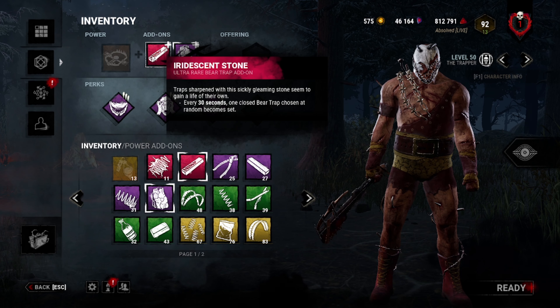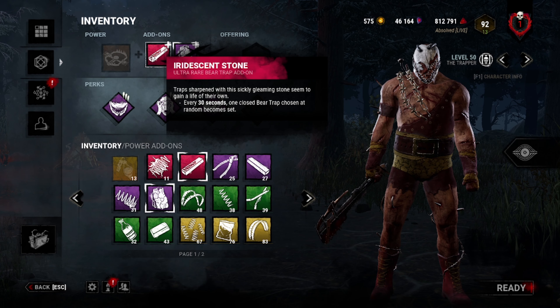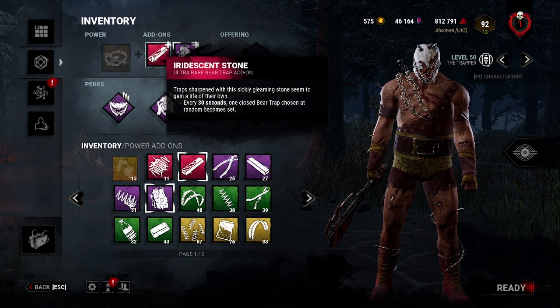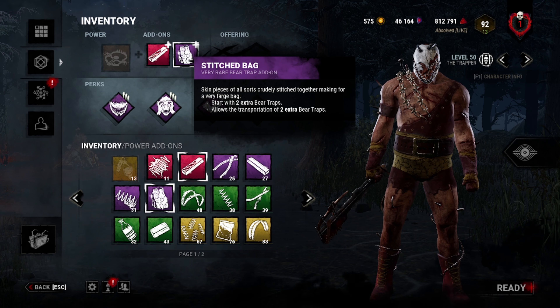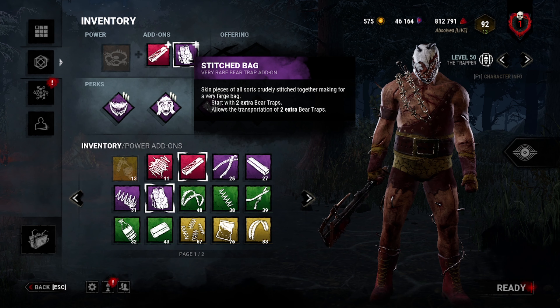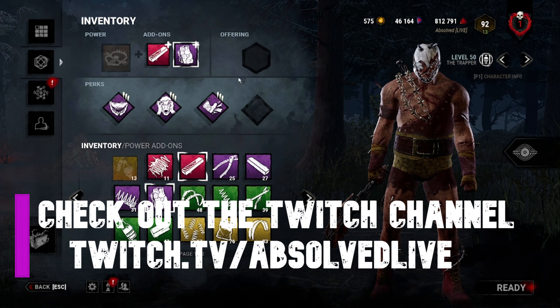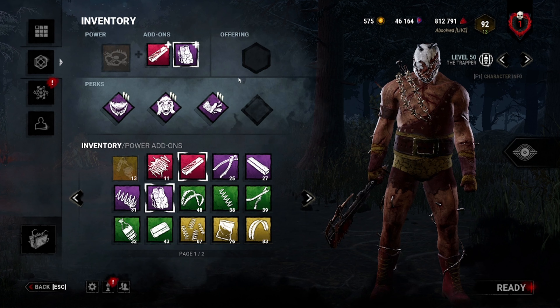In this game I was also running arguably the Trapper's two best add-ons: the Iridescent Stone — every 30 seconds one of your bear traps that are out and aren't already set will automatically set at random; and the Stitched Bag — I spawn in with three traps total and can carry three overall, and I believe it makes two extra bear traps spawn on the map than normal. If you haven't already, please consider subscribing and checking out the Twitch channel at twitch.tv/absolvedlive. We do build requests for anybody and everybody as I have every single killer at prestige 350 with every single perk.